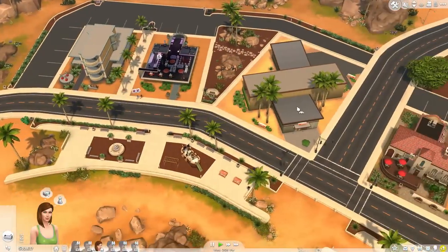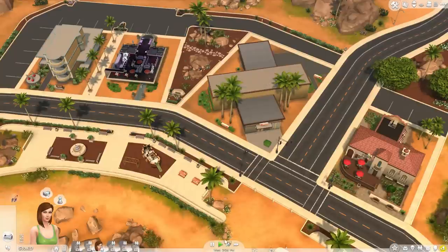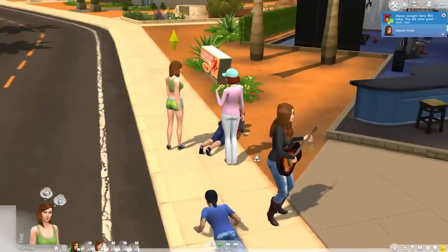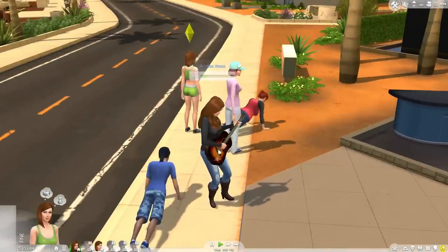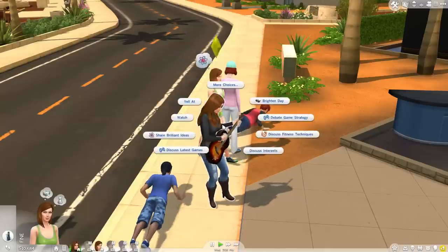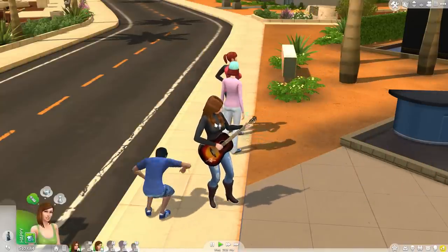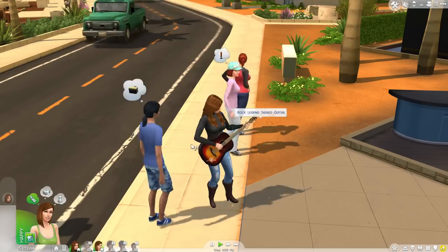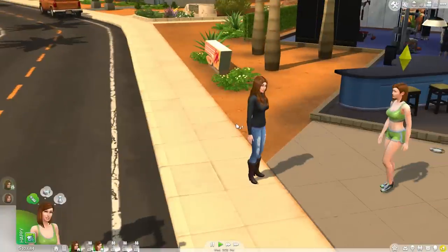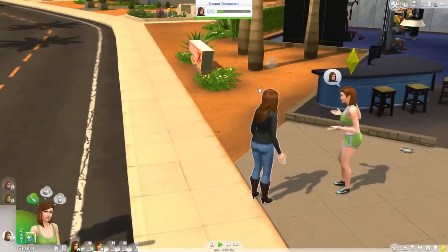Where else could we go? I guess the gym's a good place — let's go to the gym. It's a lot more busy here. Isn't Alison supposed to be at work? That is weird. I guess we could chat to Mum for a bit. Let's discuss interests. Why is she running and playing guitar? She's supposed to be working — I'm so confused. Discuss fitness techniques, let's just get on together.